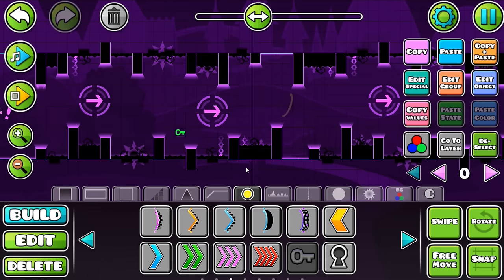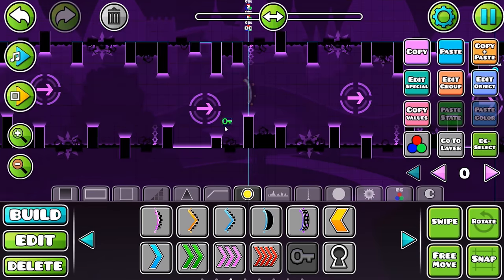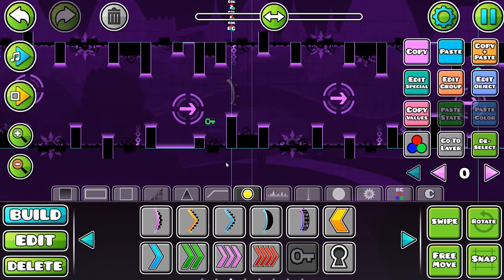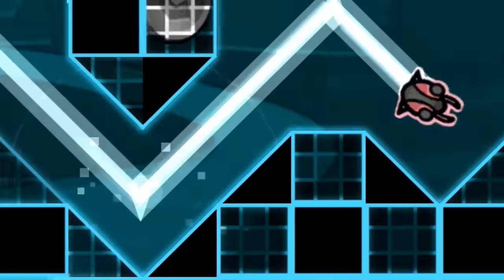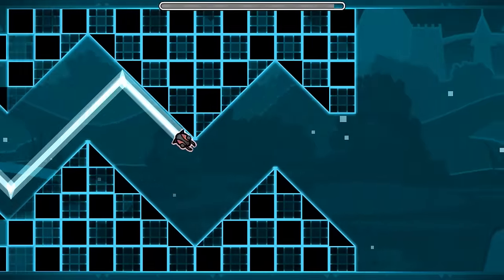To unlock the second coin, you'll need to collect four keys randomly strewn throughout the ship and UFO part, and only then can you collect the coin. This is going to be a two to three star level anyway, so the keys don't really need to be that hard to get. The final coin we'll put on the wave part, just in an alternate path — this is extremely easy to do and it's a pretty generic coin that everybody's expecting.